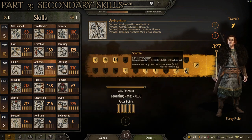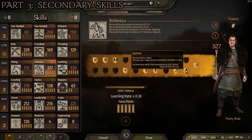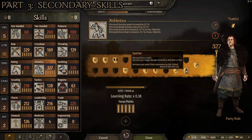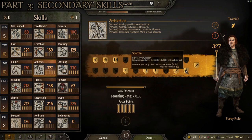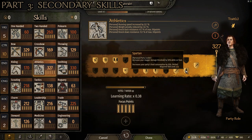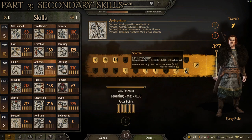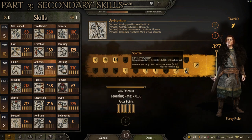And then at level 250, we have Spartan, which increases your stagger damage threshold by 50% while on foot, and decreases your party's food consumption by 20%. Your party consuming less food is just generally a good perk. But more importantly, the increased stagger threshold means when enemies try to stagger you — which would interrupt you trying to shoot your bow — it now takes 50% more damage before they can actually interrupt you. That extra 50% is very helpful and especially important as an archer, because you can't do any damage if you can't draw your bow and it's really easy for enemies to stagger you.